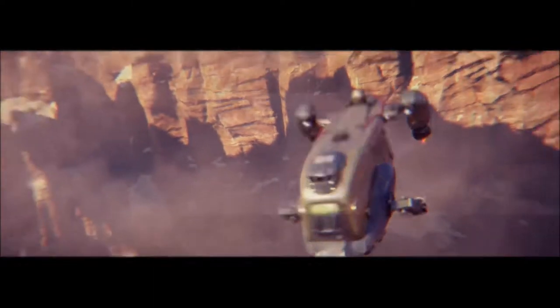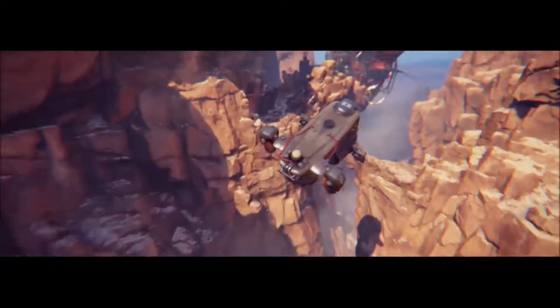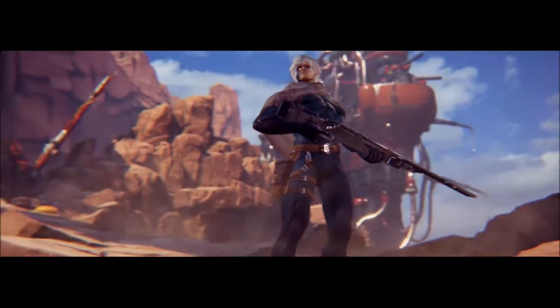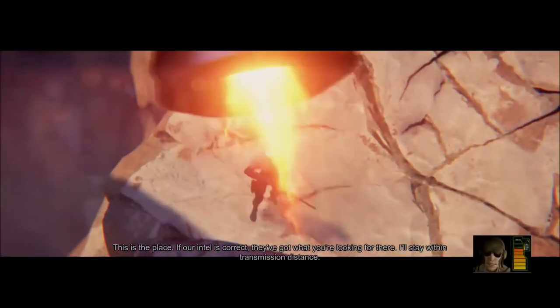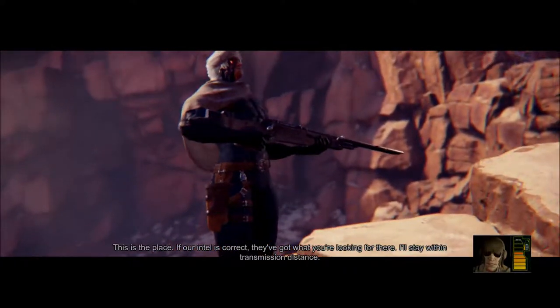Prologue. This will be sort of laying the groundwork for the story. In-game dialogue: "This is the place. If our intel is correct, they've got what you're looking for over there. I'll stay within transmission distance."